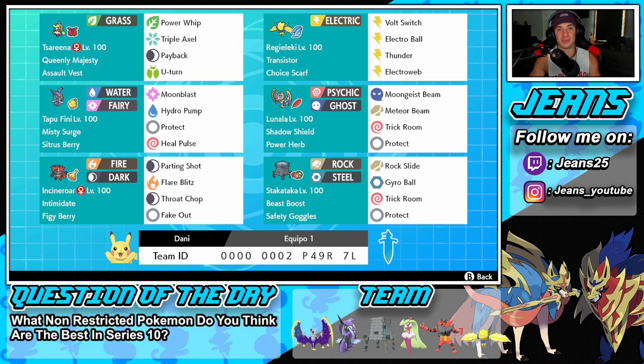Right next to her we have Regileki — this Pokemon is an absolute beast. We have this boy with Choice Scarf today, Transistor ability, Bolt Switch for pivot, Electro Ball for STAB, Thunder for huge STAB damage, and Electroweb for speed control. Middle left we have Tapu Fini, the best Tapu in the game — Misty Surge ability, Citrus Berry so when our HP falls below half we get some back, Moon Blast for STAB, Hydro Pump for big water STAB damage, Protect and Heal Pulse.